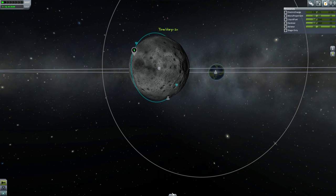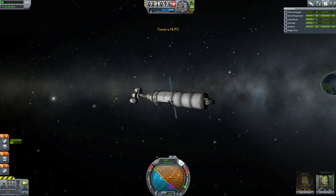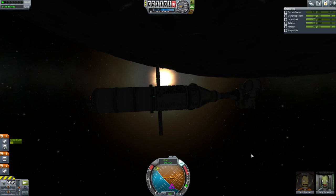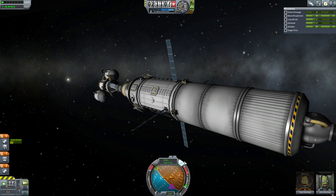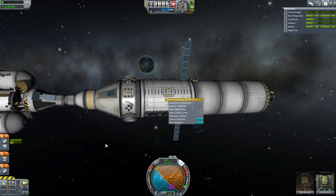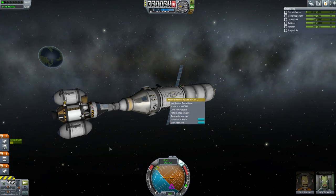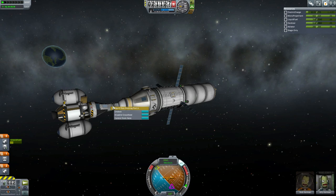The game does include navigation tools for us — we can get an indicator on the navball if we need it. This spacecraft has rotated relative to the sun because the axis it uses is relative to the moon, which means its solar panels aren't providing enough power in this configuration to do the research. Before we undock, we want to make sure we refuel our spacecraft.